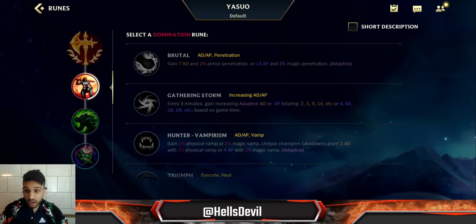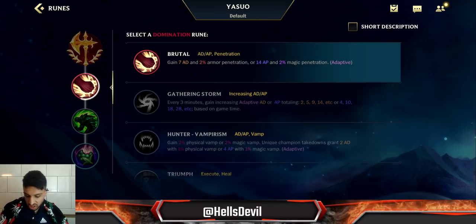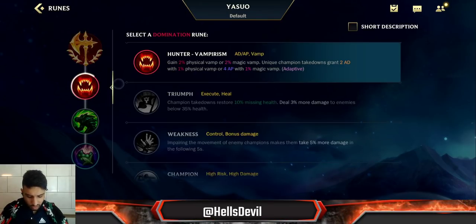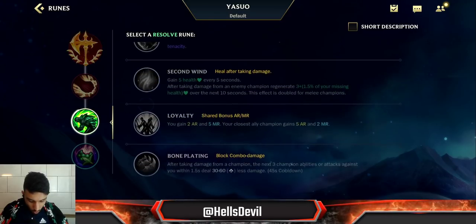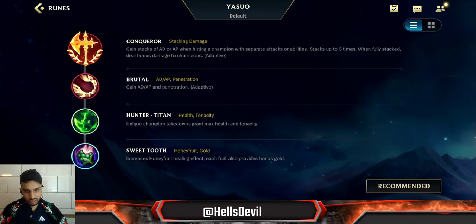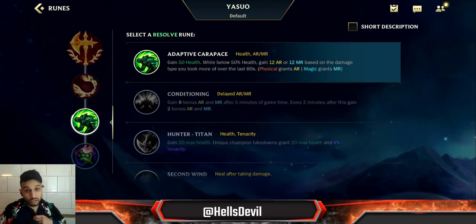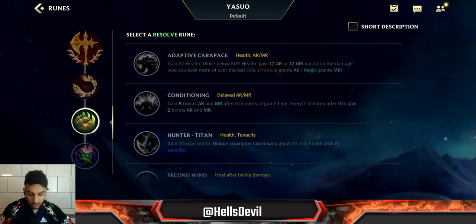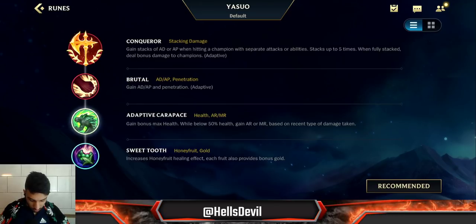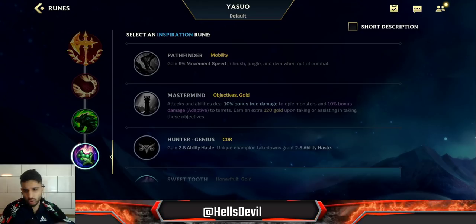Brutal gives you insane early game damage — seven attack damage and two percent armor penetration — which is already going to get you through the early game. Yasuo is already unbeatable in the late game, you just kind of have to survive early. If you really want to focus on late game you can go Hunter Vampirism, but Brutal is generally better. Third rune: Adaptive Carapace or Bone Plating. Go Hunter Titan if you really need tenacity, but Adaptive Carapace is generally much better for early lane performance. Bone Plating is great against champions like Zed or Orianna who hit multiple abilities and attacks on you at once.